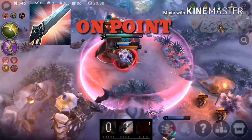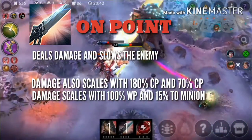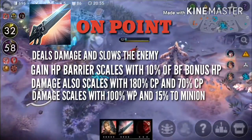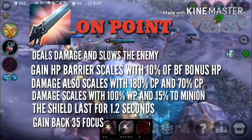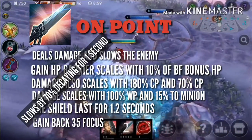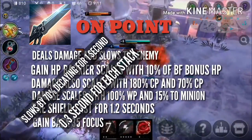On Point: Blackfeather pierces his enemy, dealing damage and slowing them. The damage scales with 100% of Weapon Power (15% to minions) and has CP scaling of 180% of Crystal Power (70% to minions). If On Point strikes at least one enemy hero, you will gain a health barrier that scales with 10% of Blackfeather's bonus health and lasts for 1.2 seconds. Additionally, you will recover 35 Focus, increased based on 2% of max energy and 50% of energy regeneration. It also slows the enemy by 70% decaying over 1 second, and you can increase the slow duration by 0.3 seconds for each Heartthrob stack, making the maximum slow duration 2.5 seconds.